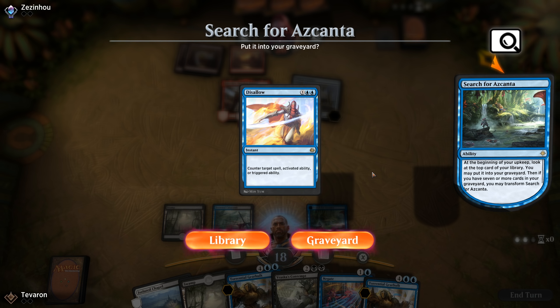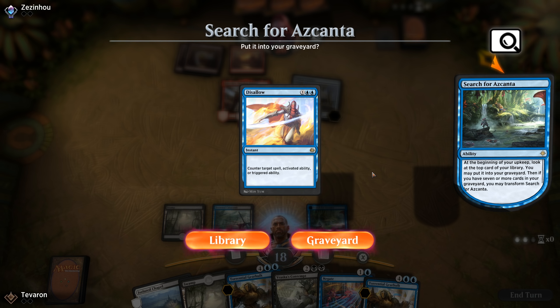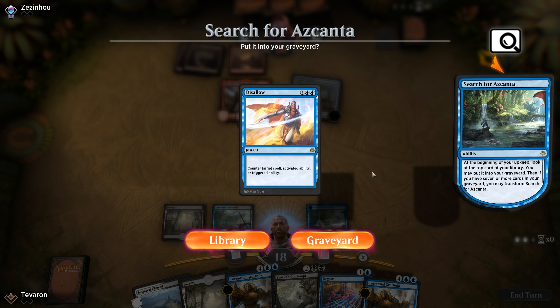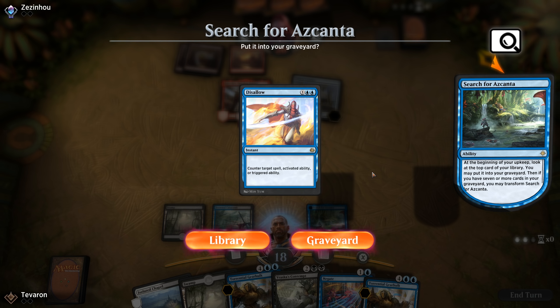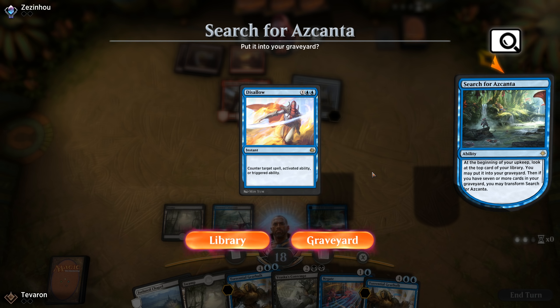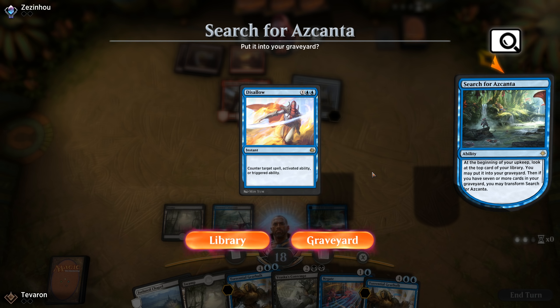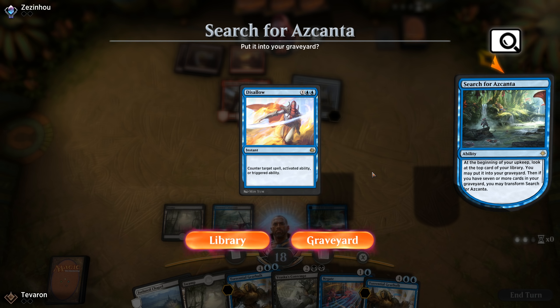In this matchup we're definitely bringing in Settle the Wreckage, Cast Down, and Forsake the Worldly, and taking out some of our slower cards like Search for Azcanta — we just don't have the time for it to get going in these mono-red slash red-black matchups. We're also cutting both Glimmers of Genius and bringing in the Scarab God, plus a second Negate for Chandras. We'll submit that and we'll be on the play this game.